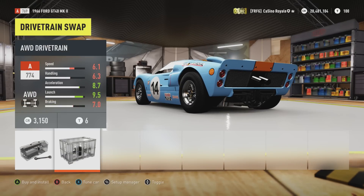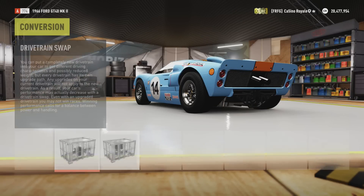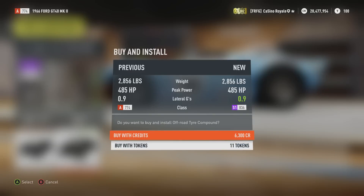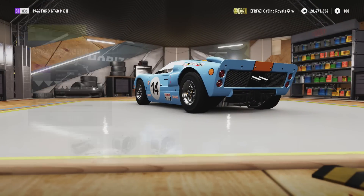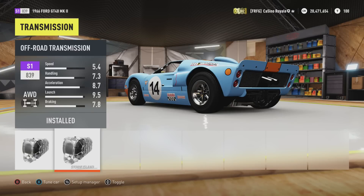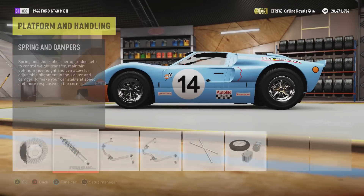First of all, every car taken on this course has to be four-wheel drive, so we've got to convert the GT40 — it makes it a little bit heavier, but it's about the same weight as the Countach. The tyres must be the off-road rally compound, the suspension must be the off-road suspension, and the gearbox will be the off-road transmission — nice short gear ratios, which will be good for the GT40 that has incredibly long ones from standard, designed for Le Mans.